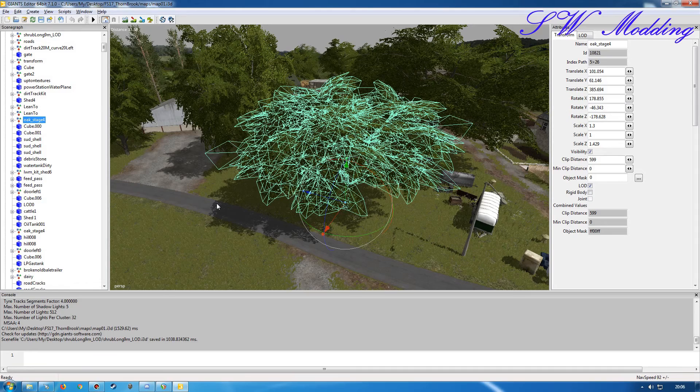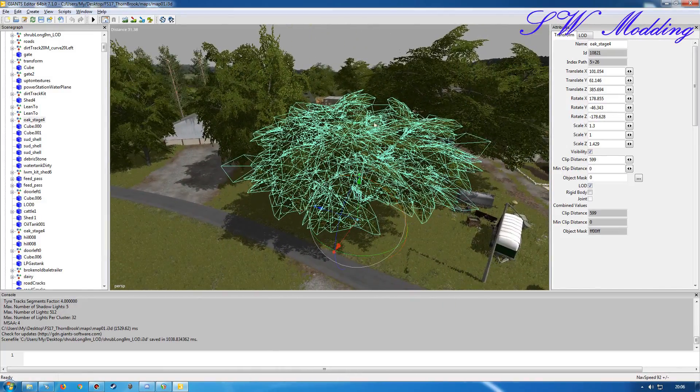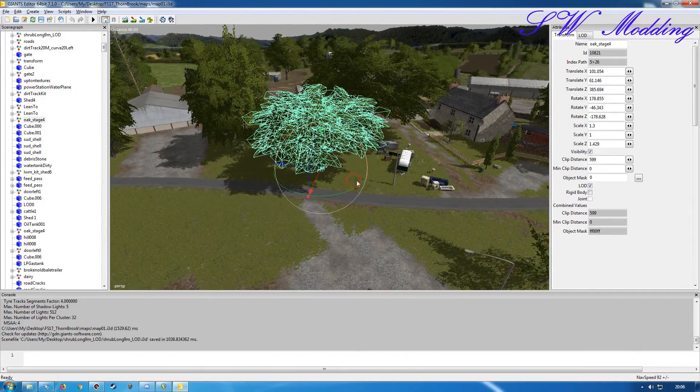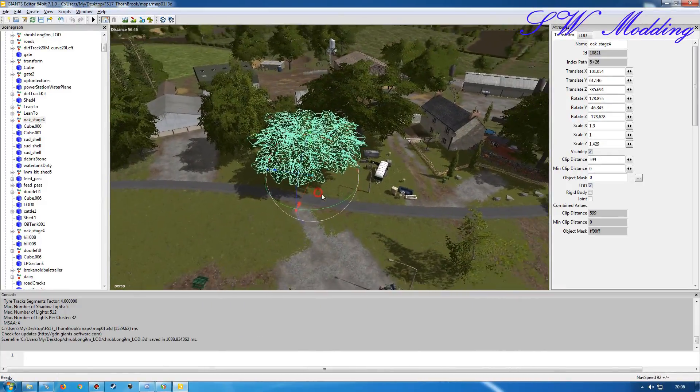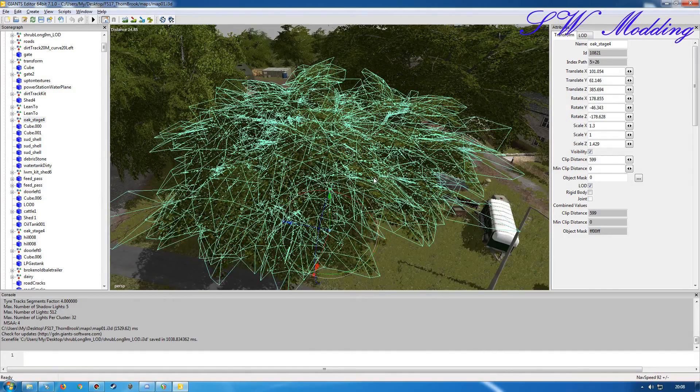I also noticed another thing while editing the video — some of these trees on this map have been scaled, and that is a big no-no. These trees have their own physics because they are cuttable trees, and as soon as you scale them it will break the physics. They may look fine in FS17, but if you tried to cut the tree down it would either not allow it or would cut and then freak out and do weird things. Scaling trees is not something you want to do if you can help it.